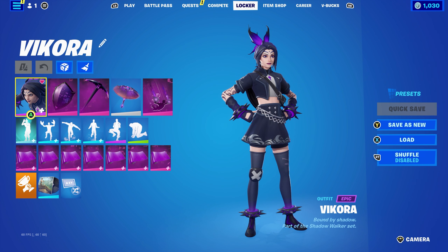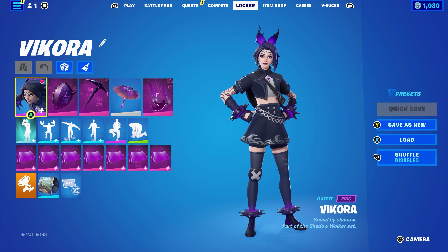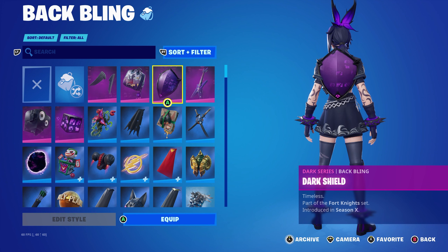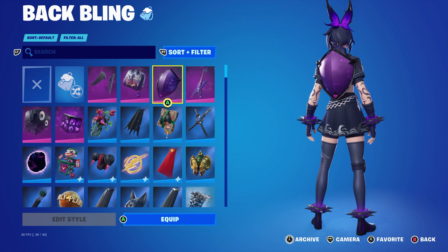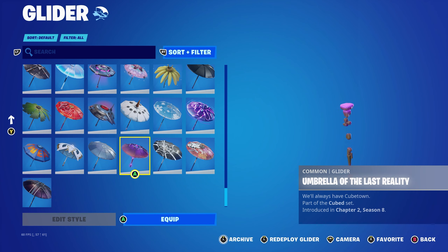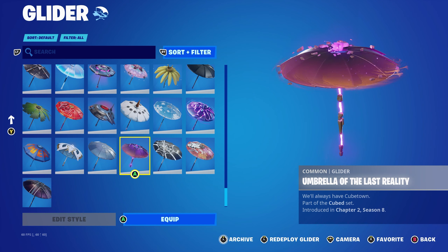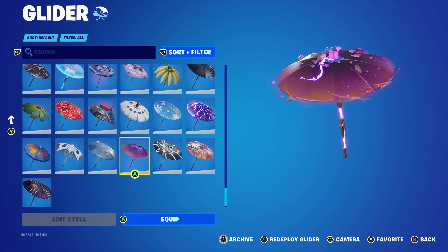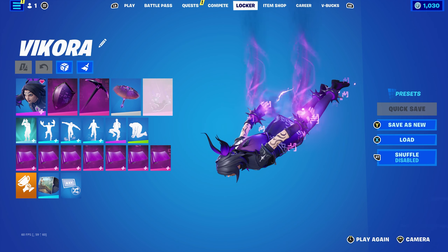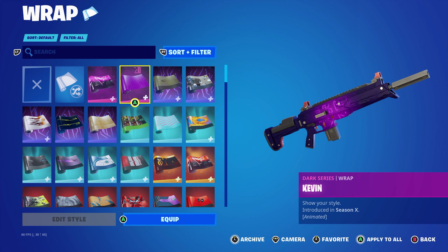I decided to make most combos with black and purple since I couldn't get other colors to work nicely. The first combo is a dark series themed combo. Back bling is the Dark Shield, part of the Fortnite set introduced in Chapter 1 Season X, but any dark series back bling would work. Pickaxe is the Dark Axe, also from Chapter 1 Season X. The umbrella is the Umbrella of the Last Reality from the Cube set, Chapter 2 Season 8. The contrail for all combos is Glyphs from Chapter 1 Season 7, using purple, and the wrap is Kevin from Chapter 1 Season X.